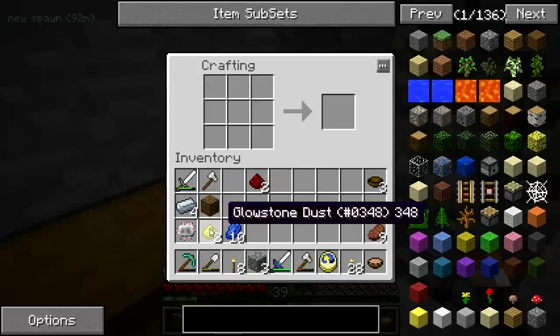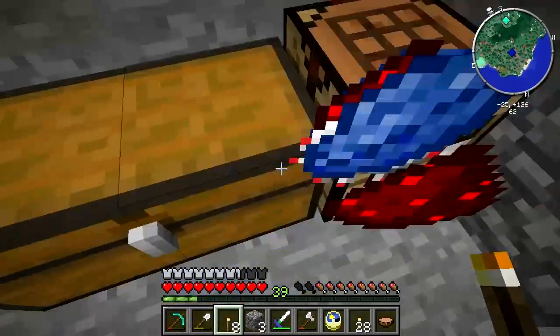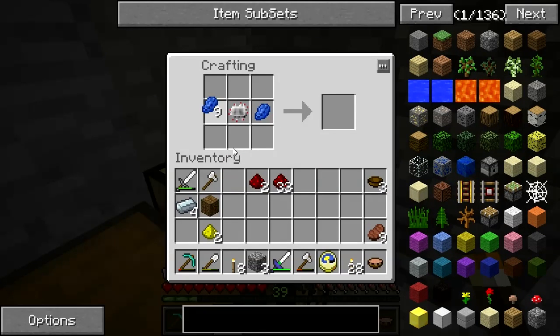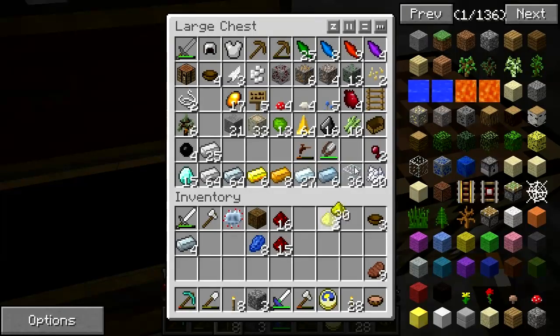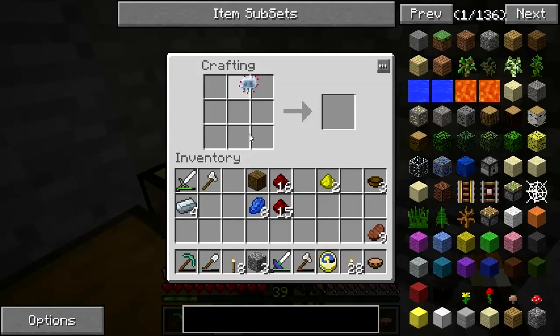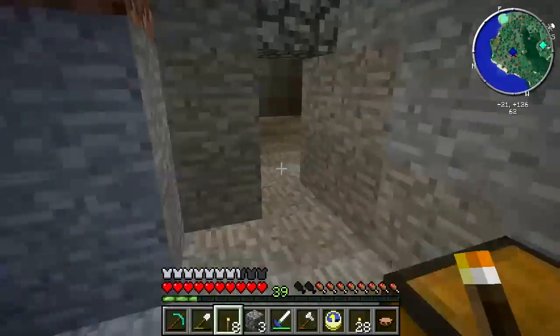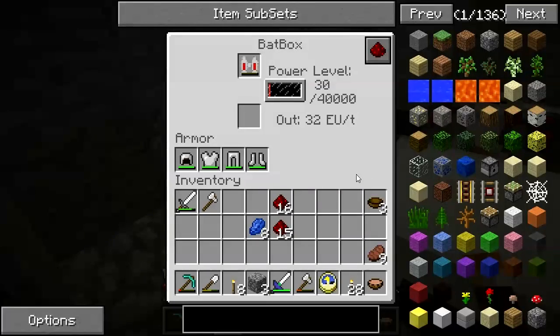Now we can take this circuit. Two lapis, two glowstone, and four redstone — one advanced circuit. We take that, combine it with the bat — just a second — two more glowstone. Advanced circuit, batbox, four refined iron, two glowstone dust — and we have a semi-electric jetpack! Alright — whoa, what's with that glitchy thing with the blocks? Let's just drop it into the batbox and charge that bad boy up.